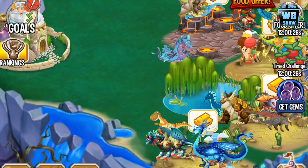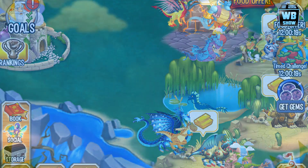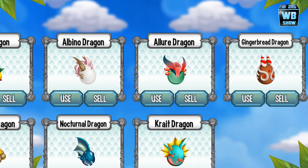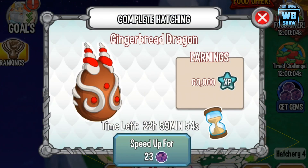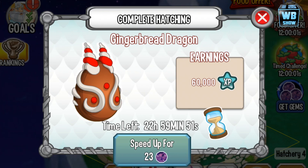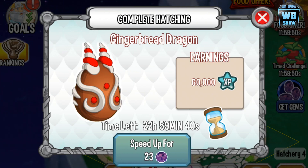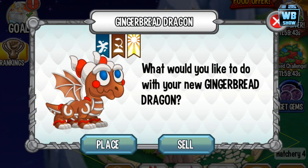We're gonna move on today and look at one of the dragons from the Easter Island event. I didn't get every dragon — the last one I got was the gingerbread dragon. I missed the bunny one and the last dragon because the event distance was just pretty difficult. Here it is — the gingerbread dragon's egg, about to hatch. It's a three-element dragon: water/sea, terra, and light.